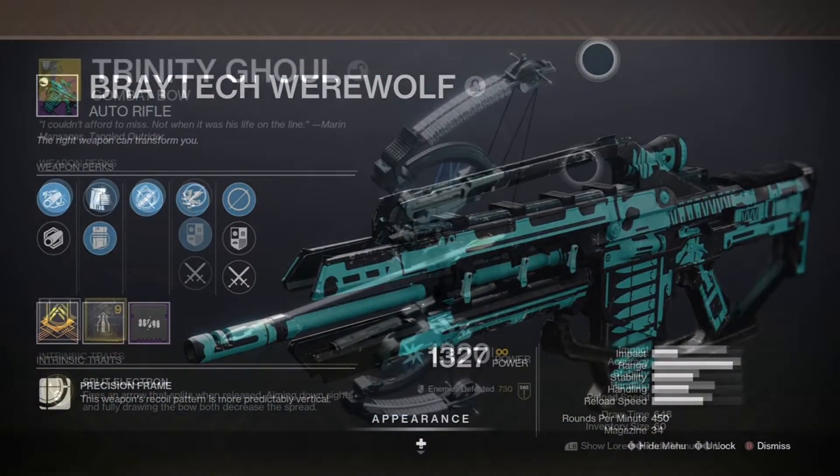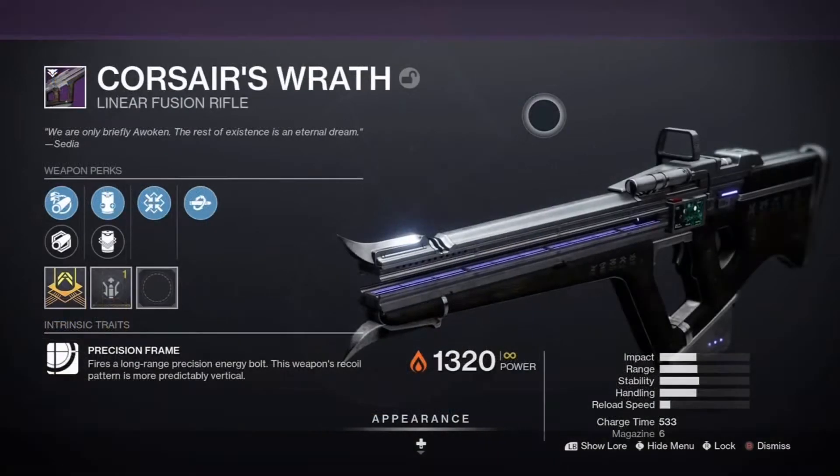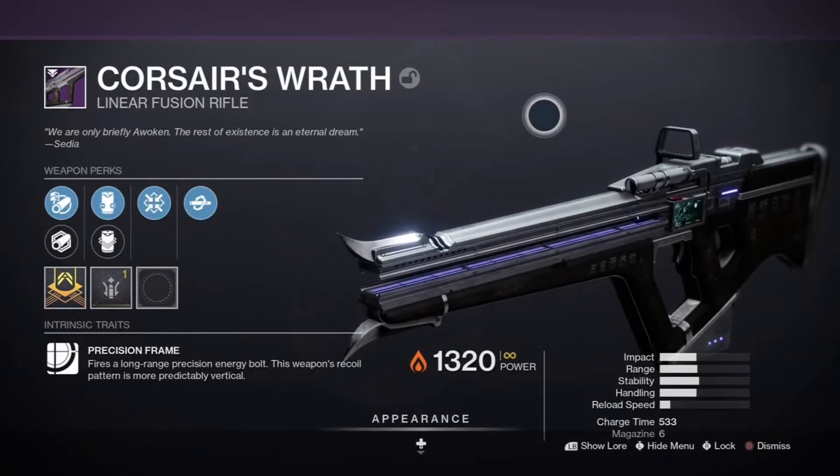As far as weapons go, I used the Bray Tech Werewolf auto rifle with the anti-barrier mod, the exotic combat bow Trinity Ghoul with Overload Bow, and the Corsair's Wrath linear fusion rifle paired with Particle Deconstruction.